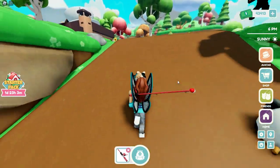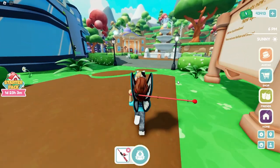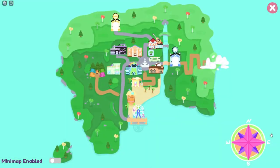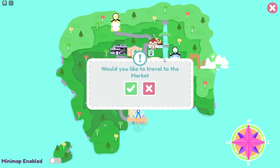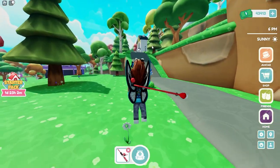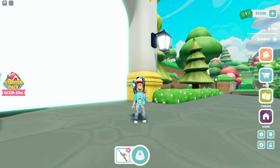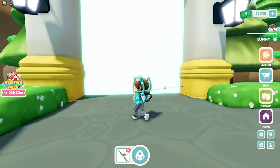After you have your fishing pole, head on up to the market. There's two different ways you can get there. You can run, like I'm doing here, or you can check your map over here in the corner. The market is up here on the hill. All you have to do is click on it on the map and it's gonna teleport you right to it. But if you feel like getting your exercise for the day, just go ahead and run up there to those arches at the top of the hill. Just to be certain, because koi can only be found in the market, I'm headed to the market.